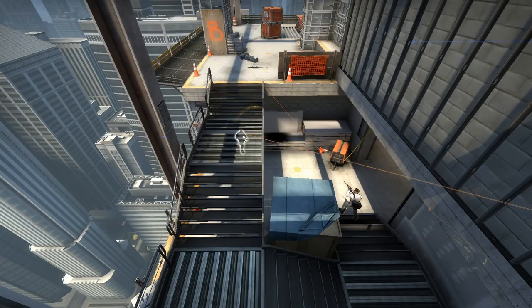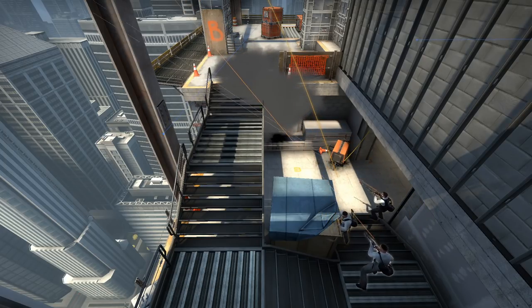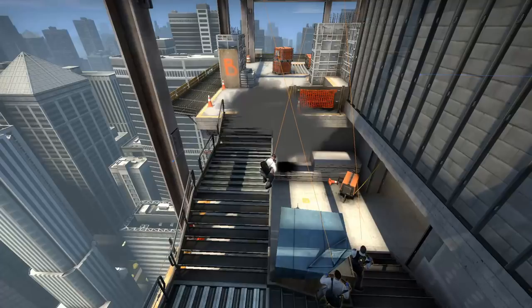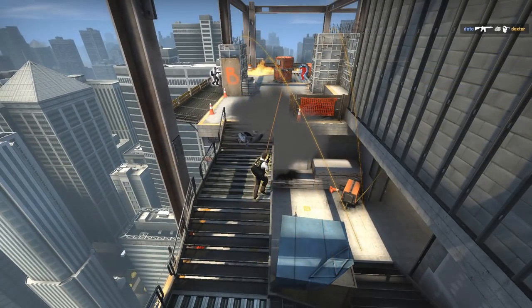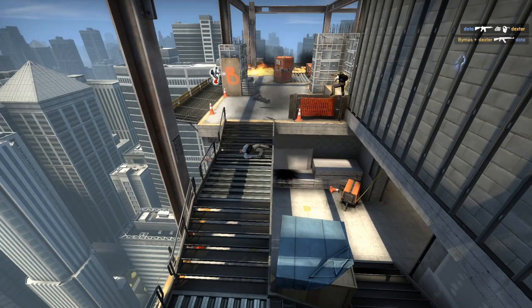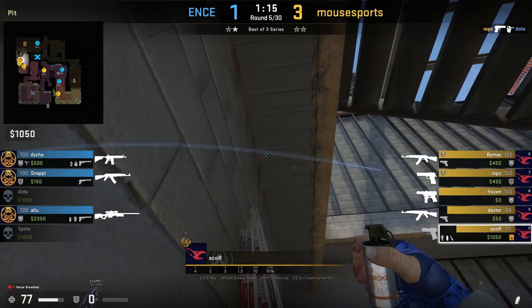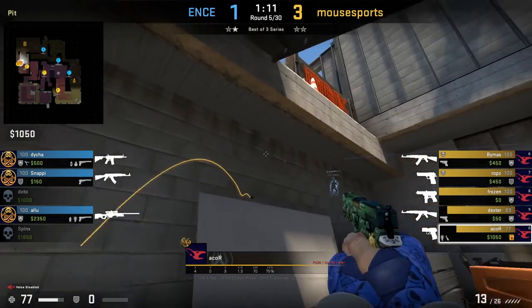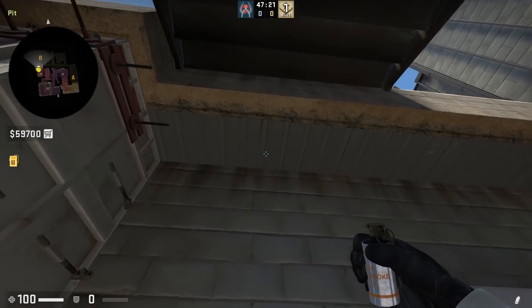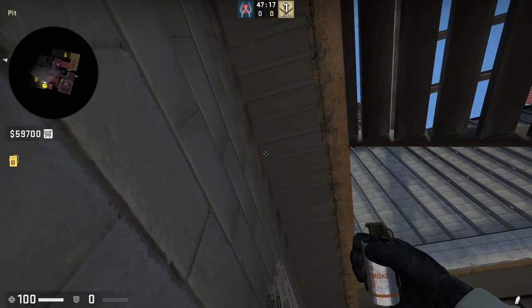There's a new one-way smoke on Vertigo at beast stairs that Mousesports are throwing on their T side. This smoke is towards the top of the stairs, which works out better than the other one because it allows your team to get closer onto site behind the cover of the smoke, maximizing flash duration and getting an early jump on the CTs. Acor is the one throwing the smoke — he throws it onto the top plank with an underhand throw. To throw the smoke: position yourself under this white dot, aim in between these two white dots, and right click underhand throw.